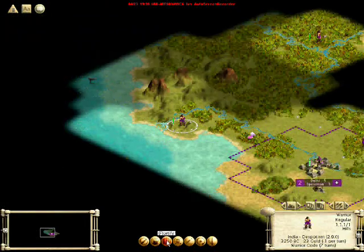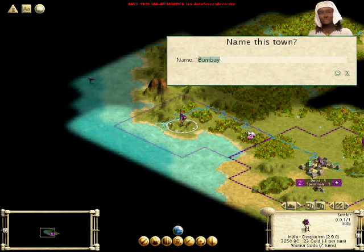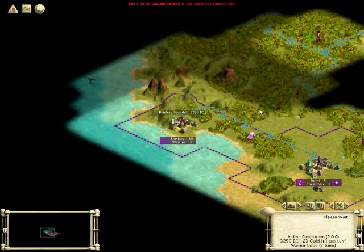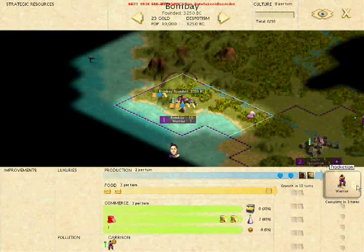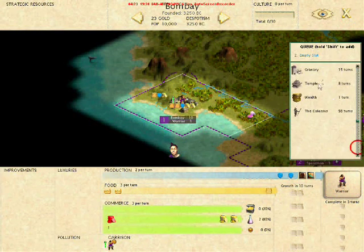Now I'm going to have him fortify. Now we are settling our new city. This is a good location — rivers are good places to settle, and coasts too. I'll explain later, but we're going to be wanting to raise a navy later on, and it's good to have coastal cities for that purpose.